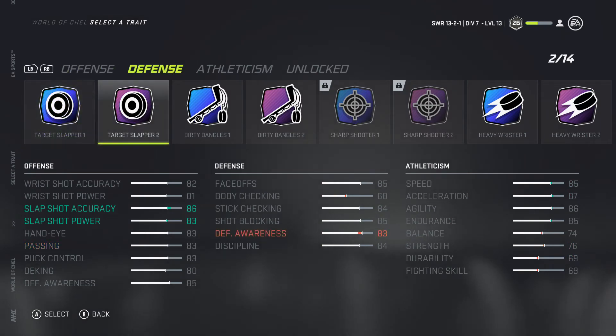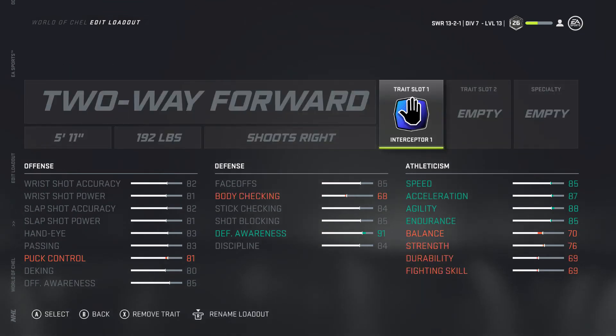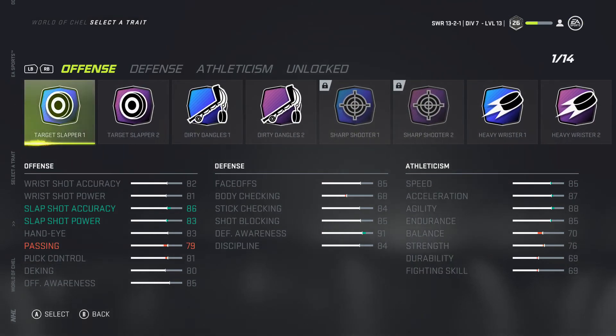The first trait for this build is again Interceptor 1. I have no idea why it gives agility, but having a defenseman with 88 agility lets you do pirouettes at the top of the offensive zone and get away from wingers trying to poke and go down on a breakaway. We also get 91 defensive awareness — plenty to cut off those cross-crease passes. It takes away a little puck control, but it's still 81, enough to make plays down the half wall.